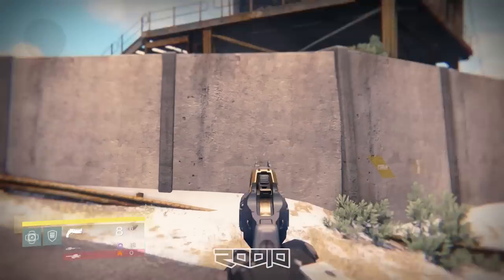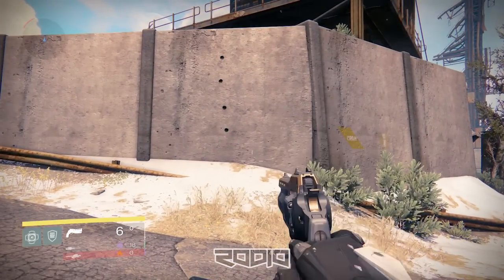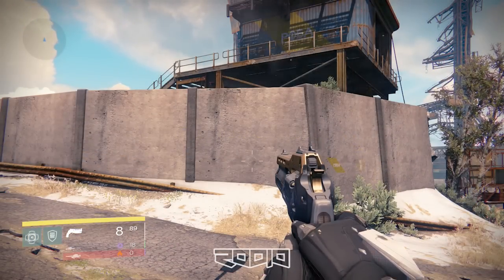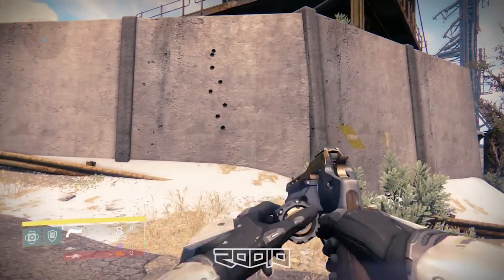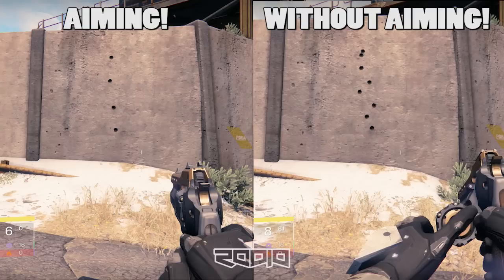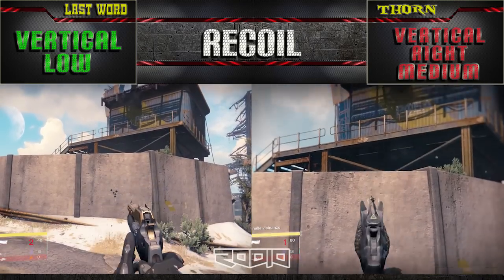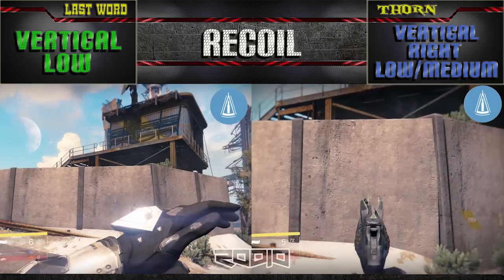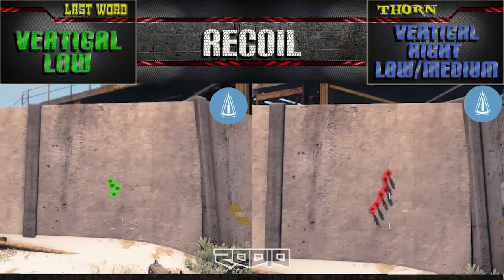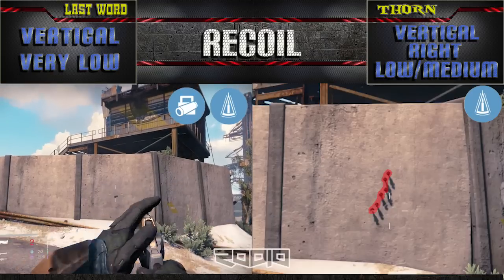Before we look at recoil, a quick introduction. As you can see, the Last Word's recoil in full auto mode is very high. In addition, this gun is the only hand cannon that improves its recoil when used without aiming. So to make a fair comparison, I'll use this weapon without aiming and simulate a medium rate of fire. Medium vertical tending to rise for the Thorn, and low and vertical for the Last Word. Both weapons can improve their recoil with the Perfect Balance bonus. With Smart Drift Control, the Last Word reaches a very impressive level of stability.